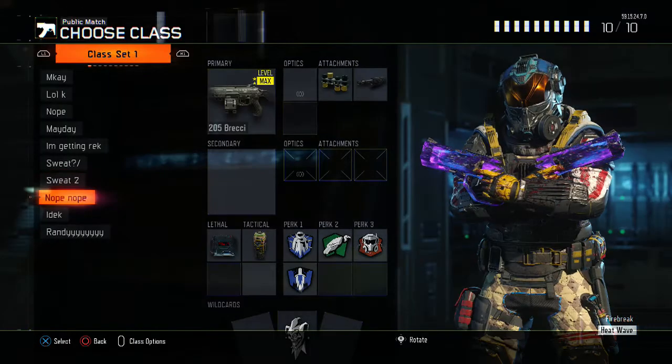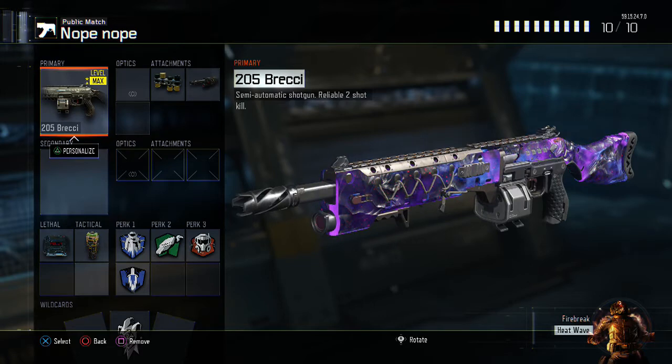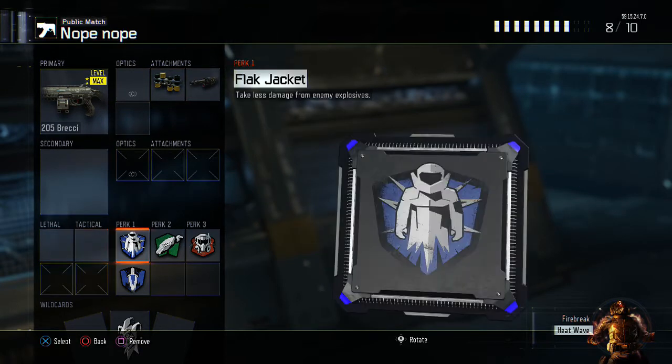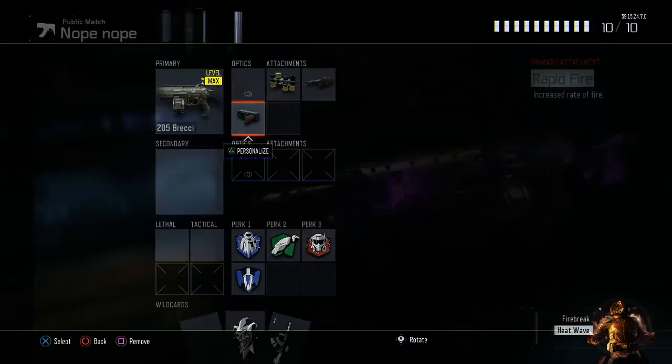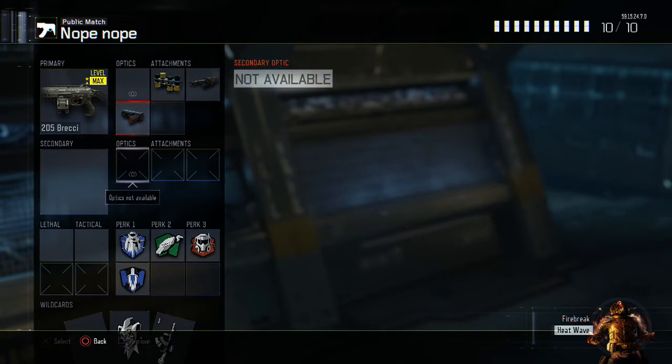This is my Brekkie class. I use this when kids use shotguns because shotguns are cheap and easy to get kills with. This gun is a reliable two-shot kill which is kind of ridiculous, and it fires super fast. I'm going to put rapid fire on it instead of C4. So fast mags, long barrel, and rapid fire is probably the most godly setup you could have with the Brekkie. Once again, flak jacket is important here.